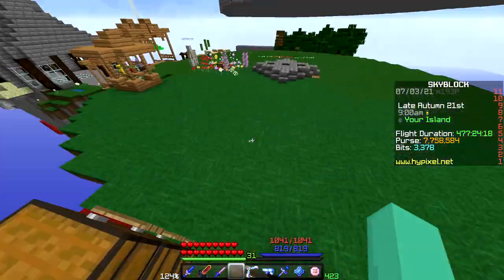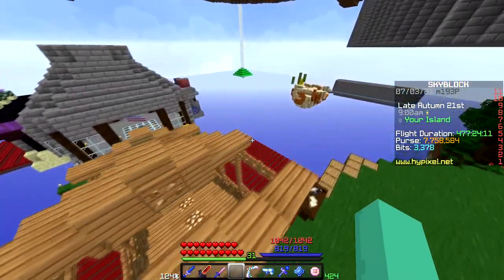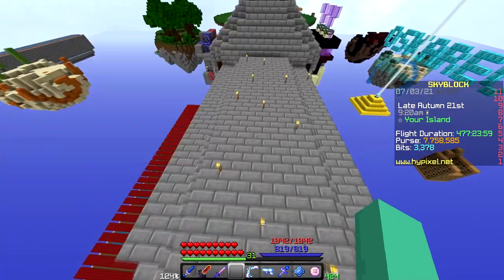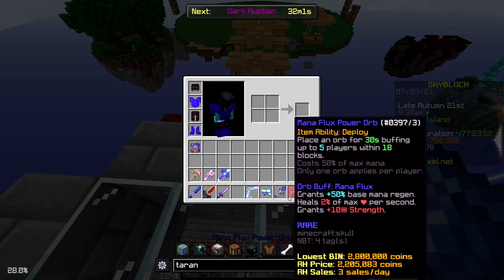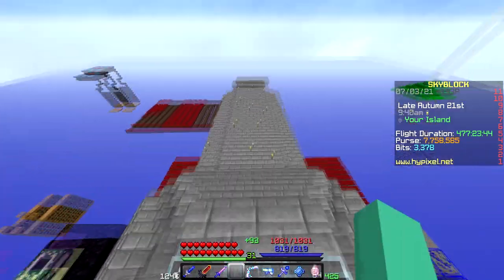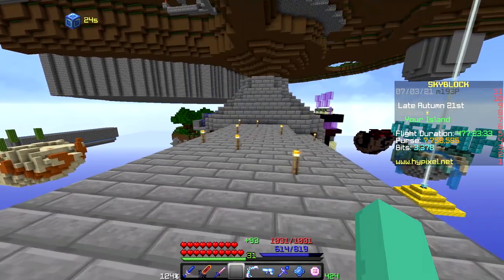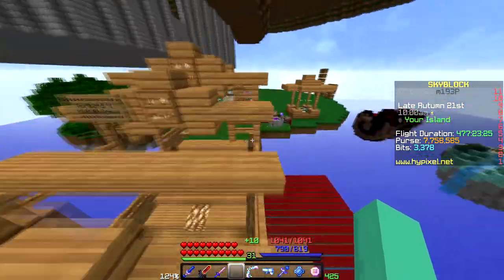For end-game armor, Tarantula Armor works, but also Necron Armor, Shadow Assassin, or Superior Dragon Armor are good options. For the sword, you want anything that does 30,000 to 35,000 damage consistently — Aspect of the Dragons, Livid Dagger, and similar swords will do fine. Power orbs are very important: a Mana Flux Power Orb makes Tier 4s an absolute breeze and you can get it from Wolf Slayer. A Dwarf Turtle Charmer pet modifier is also recommended since the Tarantula boss likes to give you knockback.